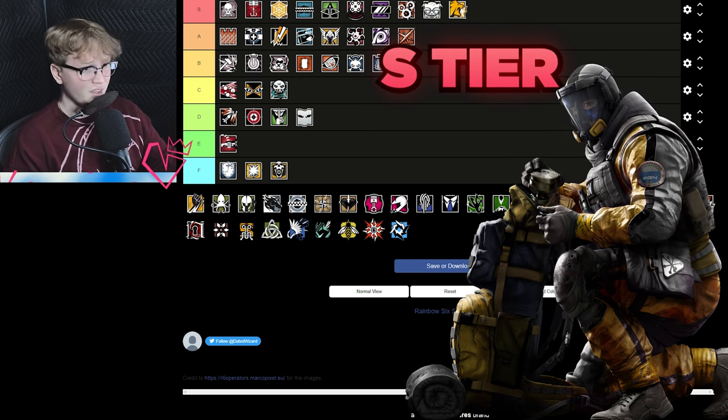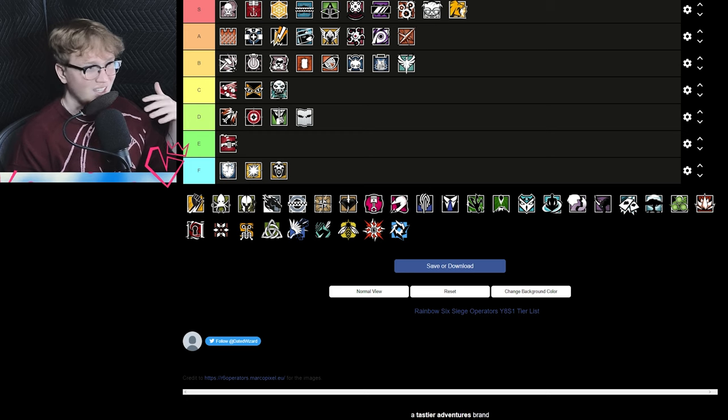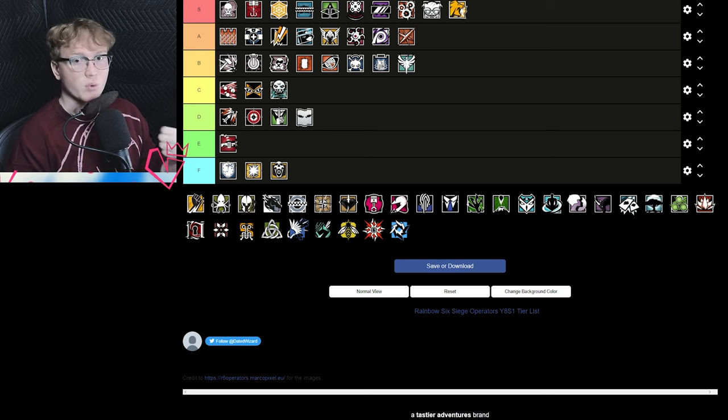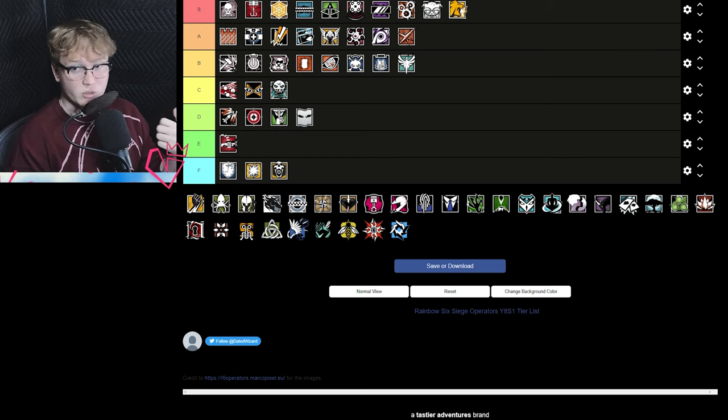Lion is actually S tier — the pocket EMPs just make him super versatile and way too good. You can throw an EMP, no one can move around, then they get the wall. In conjunction with Dokkaebi it's really strong: Dokkaebi pinpoints roamers, they push them, then Lion scans so they're stuck in one area with infinite information. He's really good in plants too — throw an EMP, the hard breacher gets the wall open, you Lion scan while planting and now they can't counter the plant. He's also great for solo queue where you can do pushes by yourself, find someone, Lion scan, then push.